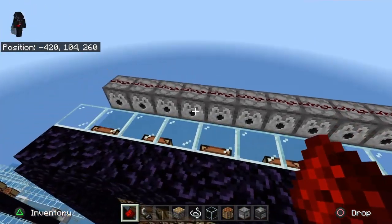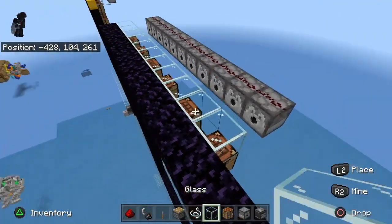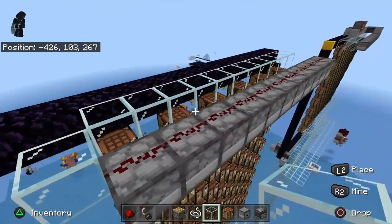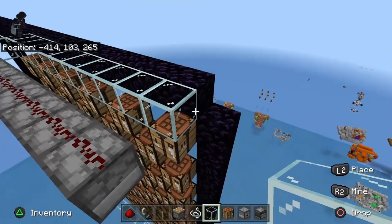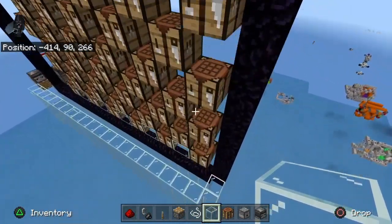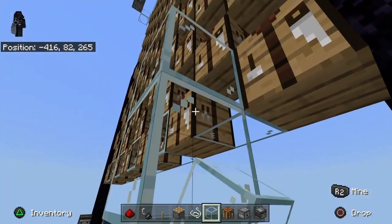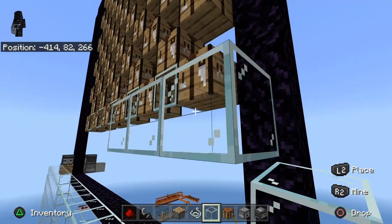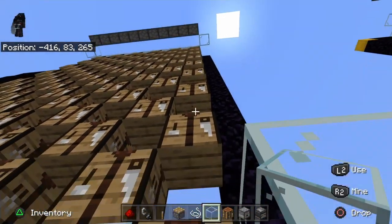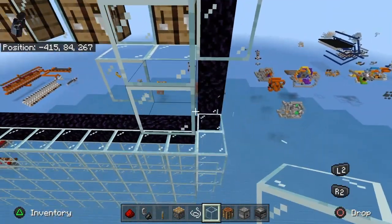I've got 11 dispensers across the way here, so I'm going to need 11 buckets of lava. The next thing we need to do is come over here - you need a block here and a block here, otherwise the lava will reach out on both sides. Down here at the bottom, we're going to place blocks so the lava falls right in line with these crafting tables, and you want to give it a little trough to fall into.